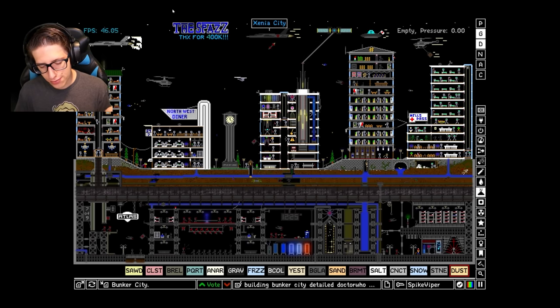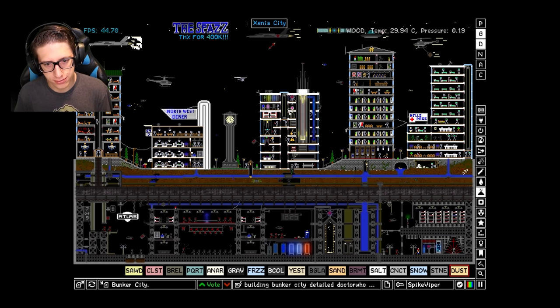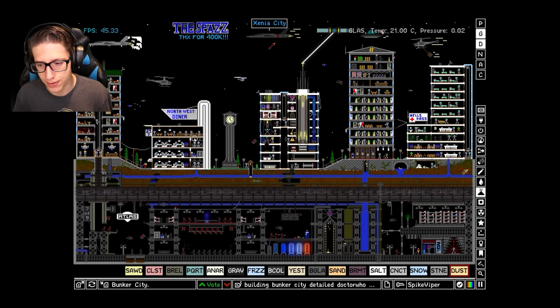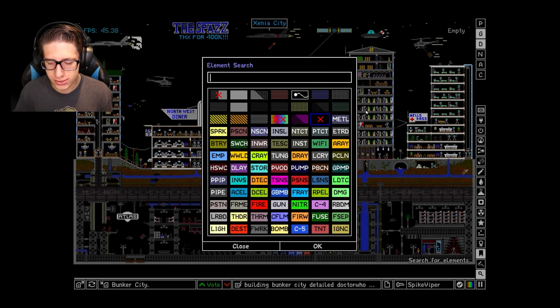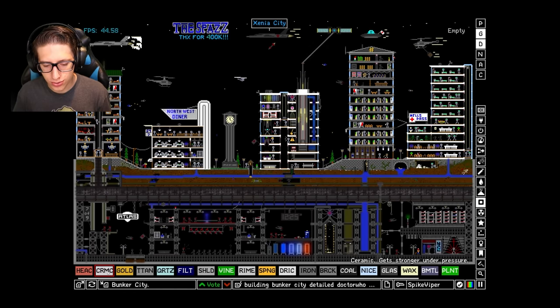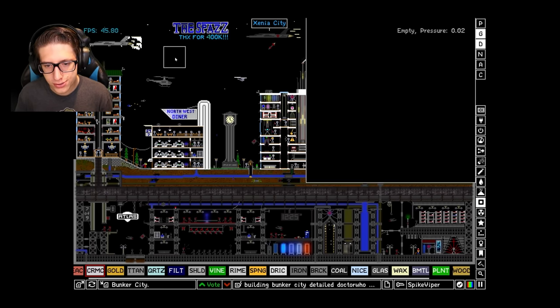But today we're going to see how small we can get a weapon while it's still being completely effective. No singularity, because we know that a single pixel of singularity can wipe out this entire base immediately — but everything else is fair game. We want to see if we can destroy the entire map with as few pixels as possible.